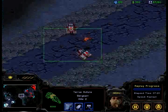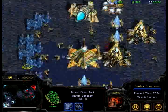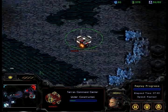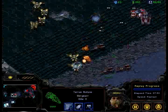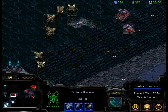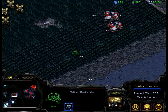Look at this — UpMagic, he's laying Mines, he's scouting around, he has a good idea of what's going on. And Phoenix, he's going deep but he doesn't really know what's going on on the map that well at this point. And look at this, UpMagic taking his third base around the expansion.